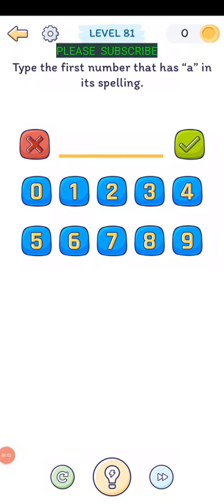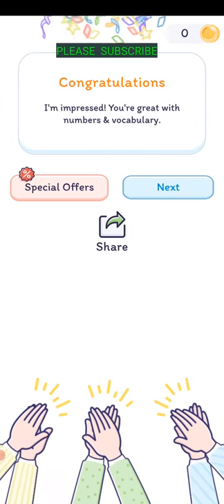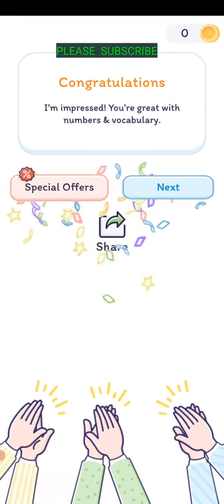Level eighty: type the first number that has A in its spelling. One, two, three... going through the numbers... I think it's a thousand - T-H-O-U-S-A-N-D. Wow, okay - I'm impressed, you're great with numbers and vocabulary.